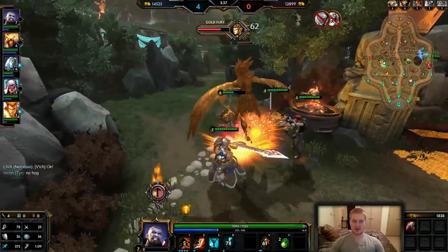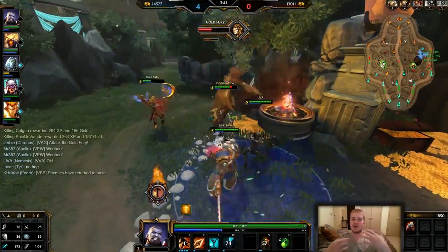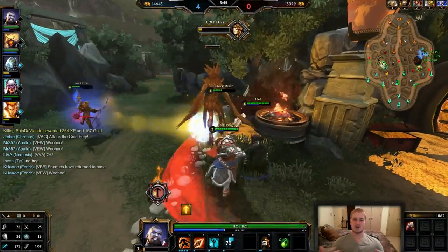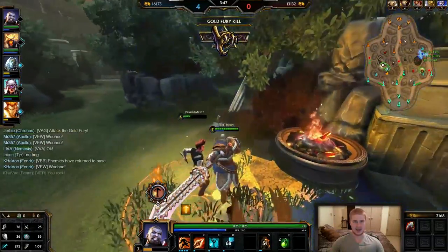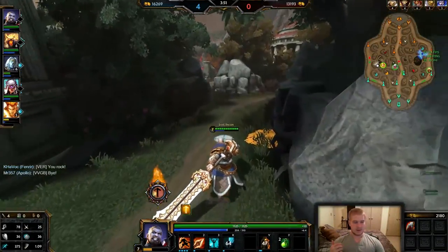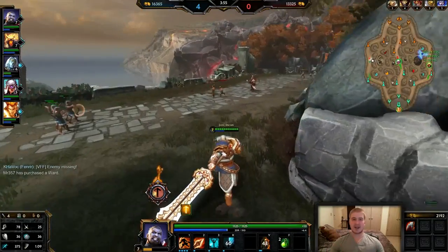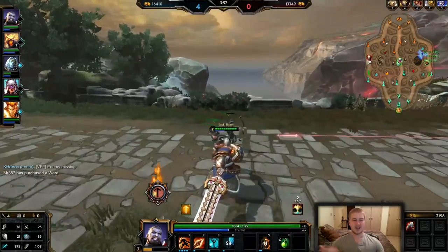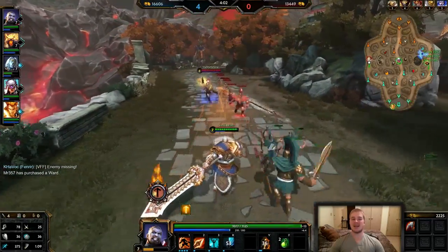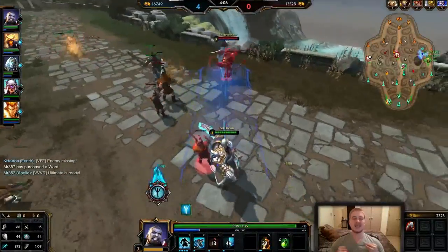Since we just killed two of them and another is low, we're going for the Gold Fury. I indicate to my team that I do not have my Hog up, so our jungler uses his Hog to secure the objective — just like that, very simple, very easy Gold Fury. With that Gold Fury plus the early kills, I now have enough money to go back and get a Warrior Tabi early here at four minutes. Getting a four-and-a-half to five-minute Warrior Tabi this early is insane.